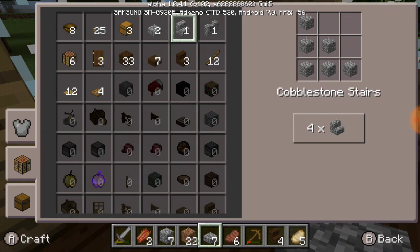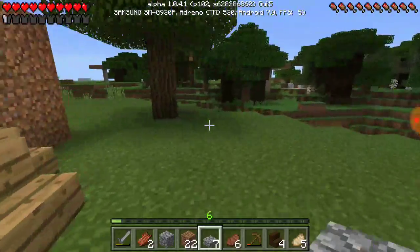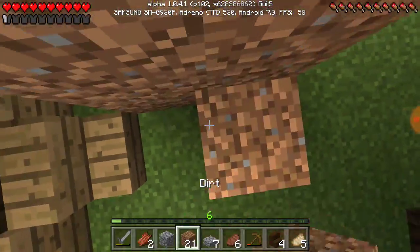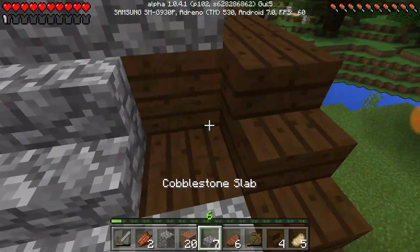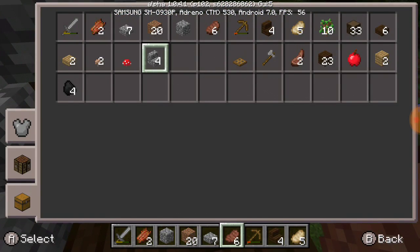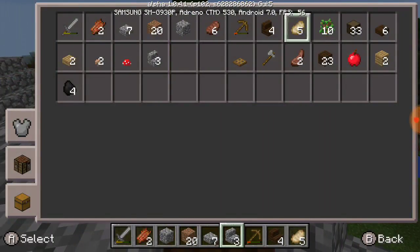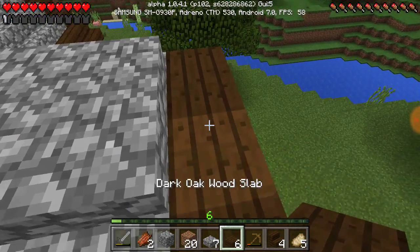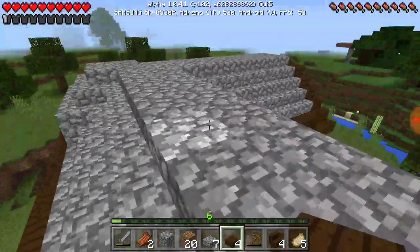Wood slabs, some stone stairs, and then I should be ready and my roof should be complete. I need this — that and that. This is looking nice.